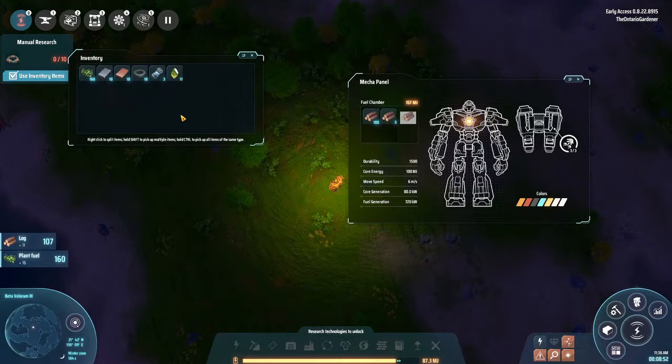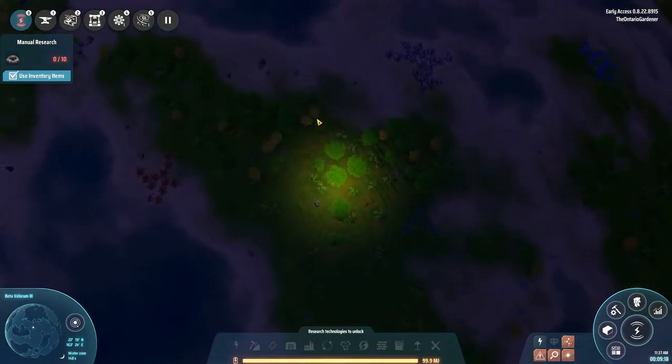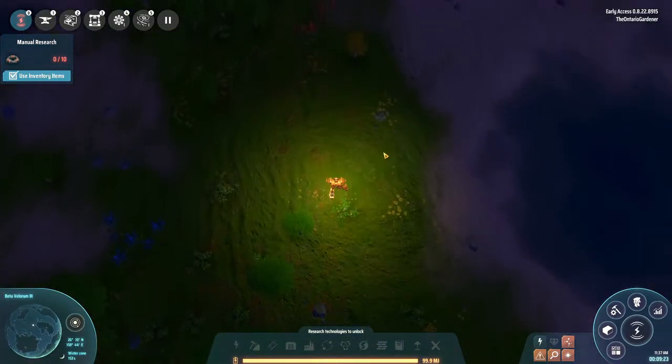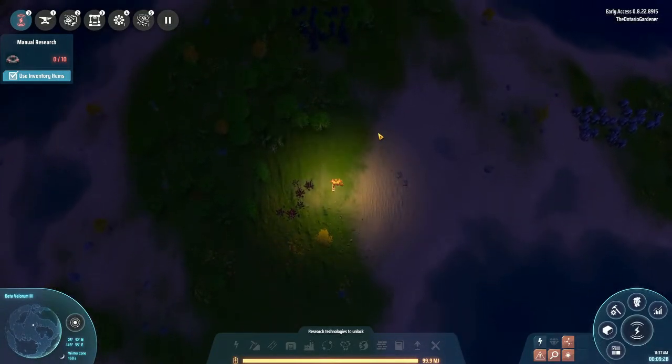In your inventory, it doesn't auto-sort, but if you click the sort button it auto-sorts. Hold control and click to put the whole stack in. As you see, wood burns through like crazy. Once I stop moving it stops burning power, but as soon as I move it starts again. Once you start building and use your drones it really starts taking power. Notice how slow I'm walking — this is your base mecha speed, which is basically nothing.